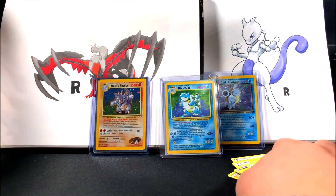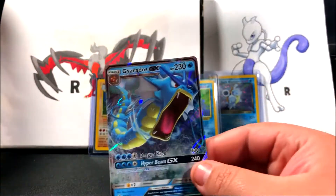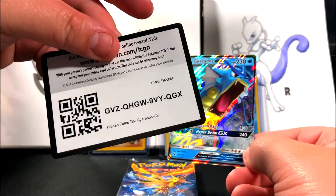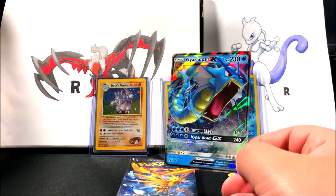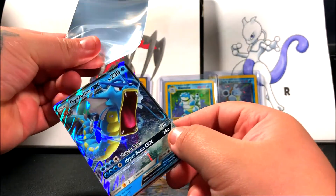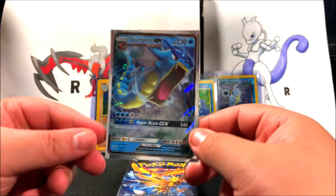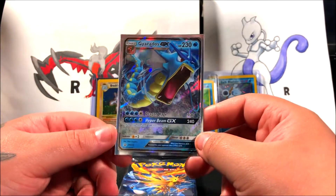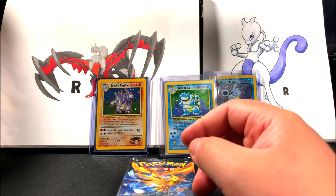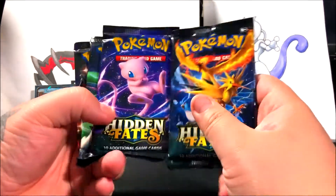Alright, now let me open the GX tin and see if we can get any good pulls. Here's the actual promo card in case you've never seen one before, and here's a code card. I'm going to sleeve this up because it is an ultra rare. I think it's worth like two dollars since so many people have opened Hidden Fates already, but it's still a Gyarados GX — still an ultra rare.